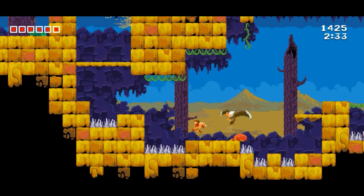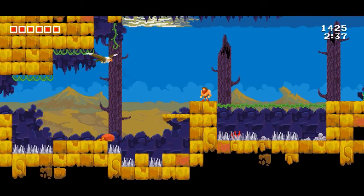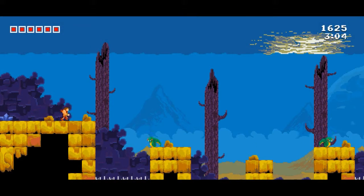You can grab onto vines by pushing up. Again, pretty standard in this type of game with the control system and everything. Whoa — what was that? How did I do that? I'm just button mashing right now, trying to figure out how to do that cool spinny thing. That was awesome.